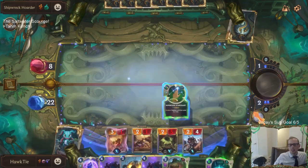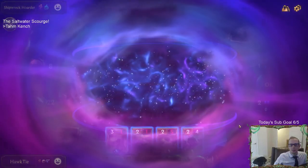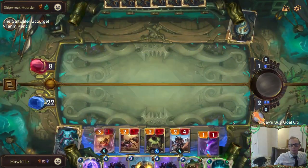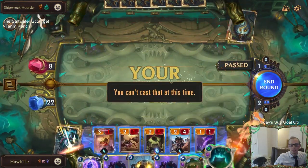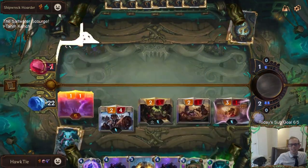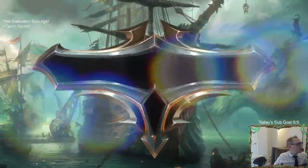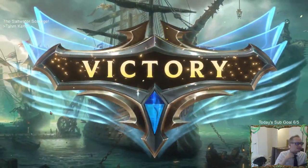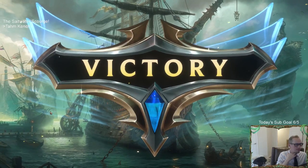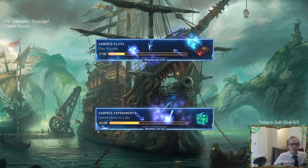We'll just play this, play this, get a Serpent. I can't even cast Fresh Offerings if I don't have three units to die this round.